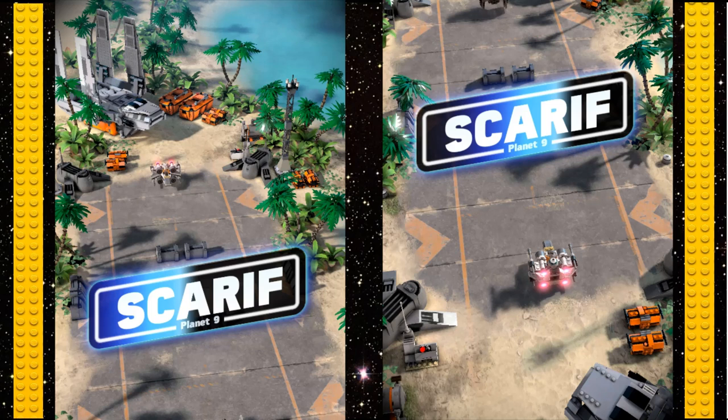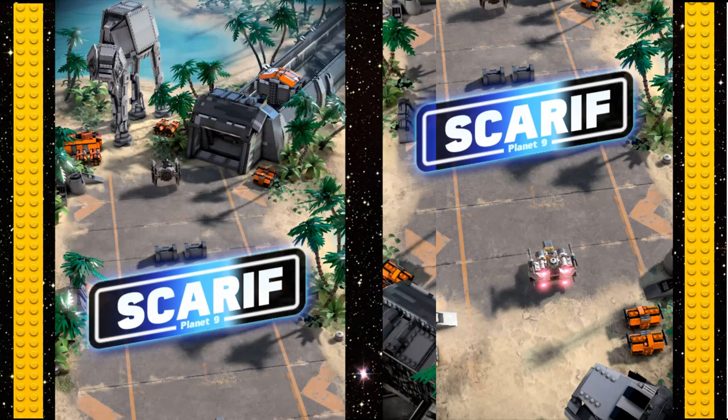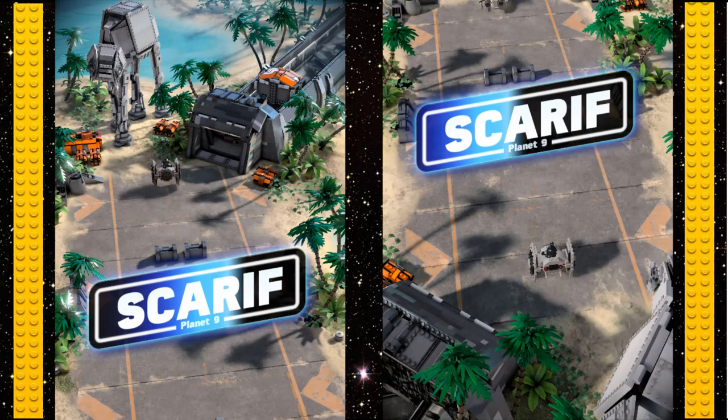Now we go to the dark side of the Scarif map — you've got more supply crates, you've got the tunnel where the troops come out to attack, more ocean, and tropical trees everywhere. This is a really cool map, especially that AT-AT — that LEGO set AT-AT really sticks out. And if you look over at the TIE fighter perspective, you can see that AT-AT up there too.